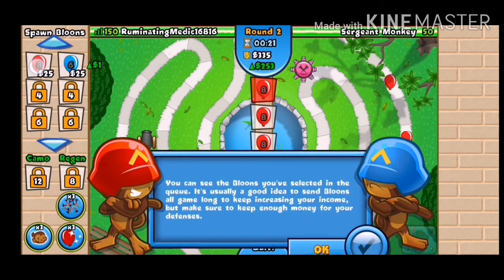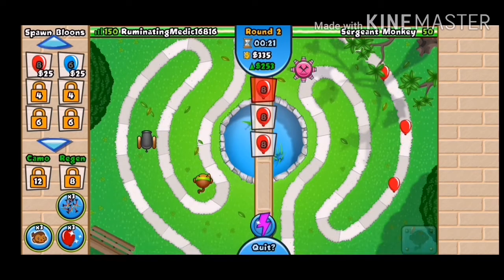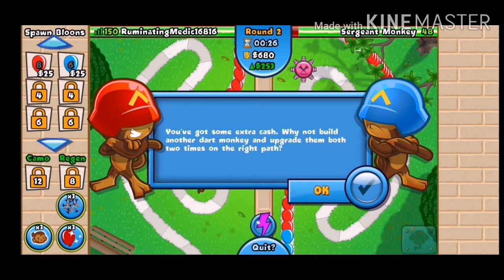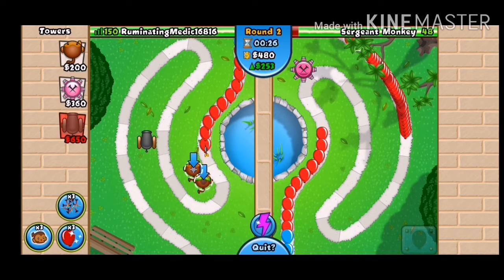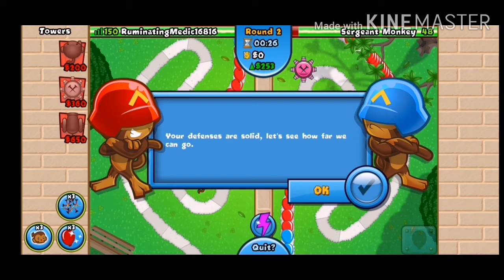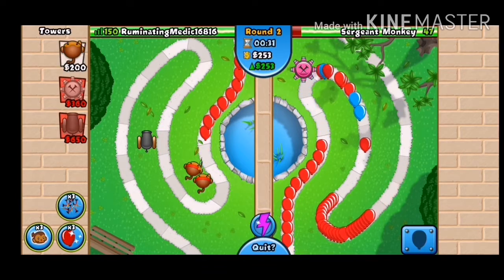You press that and then you send balloons. You can see the balloons you've selected in the queue. It's a good idea to send balloons all game long to keep up your income. Every few seconds you get more money. He's losing some points. You've got some extra cash — build another dart monkey. You have to put another dart monkey down — upgrade twice. Your defenses are solid, let's see how far we can go.